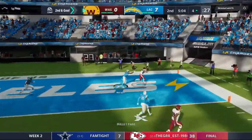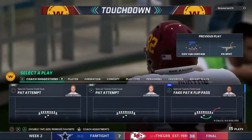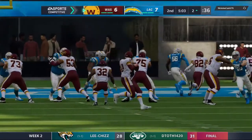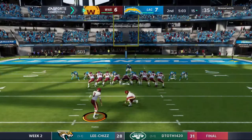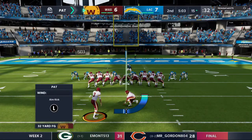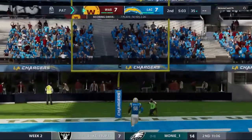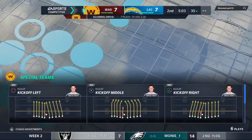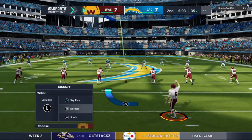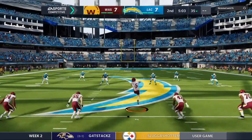Second and goal — Wentz, and this is taken in for a Washington touchdown! Trey Barton, his first touchdown of the new campaign. Washington is an extra point away from tying this thing up. It's up and good and we're tied at 7 here in quarter number two.